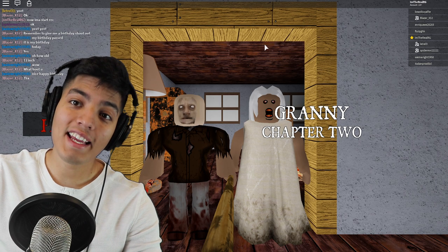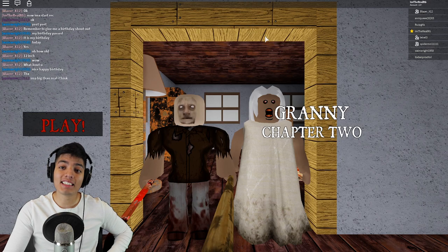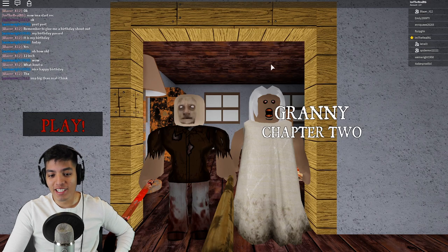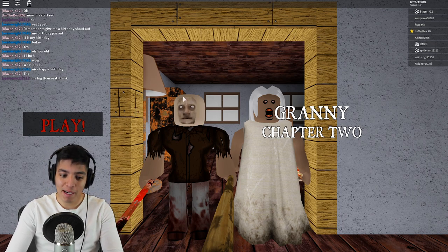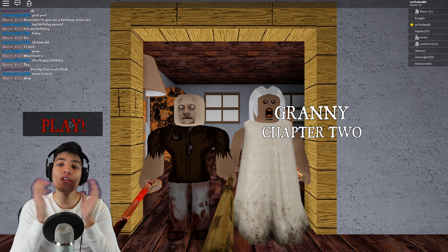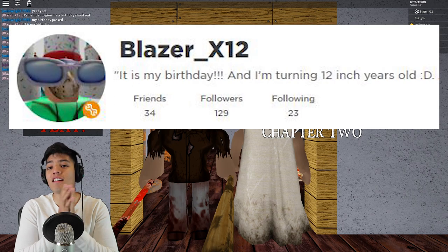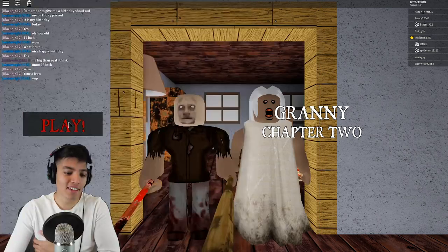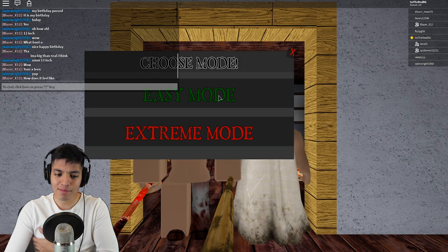Hey guys, Realistic Gaming here, welcome back to another Roblox video. Today we're gonna be playing Granny Chapter 2 on Roblox. They kind of look alike to the real Granny and Grandpa — I don't know about Grandpa though, he looks like a potato. Let's go straight into this game. Before we start, I want to give Blazer a birthday shout-out — that is his birthday and I wish all your birthday wishes come true. Let's begin on easy mode.